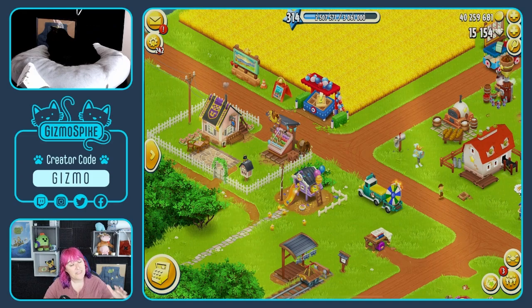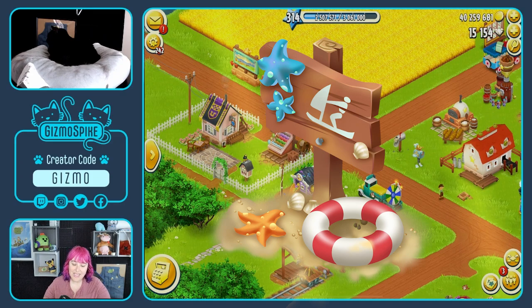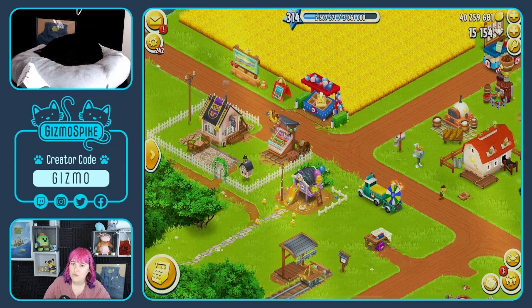On the free road, you guys are getting some stuff too. You'll get one chick voucher, some XP, and some random expansion materials. For the free road deco, you're going to get the beach sign — I believe that was also in a diamond pack at some point, or maybe an event reward prize. Maybe someone remembers and can tell me in the comments below. You're also going to get an expansion permit on the free road, so definitely grab that for sure.